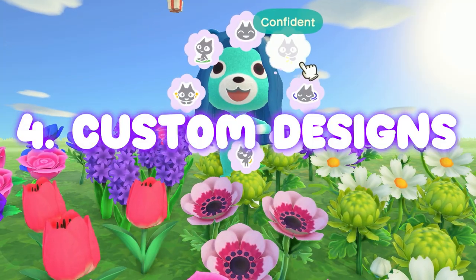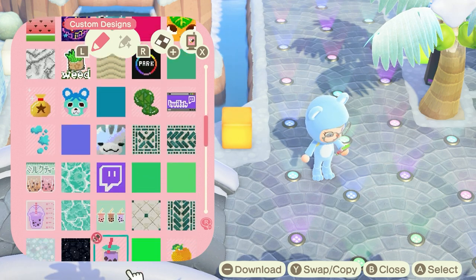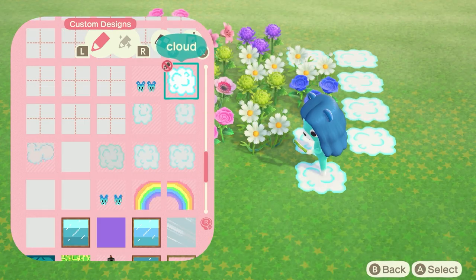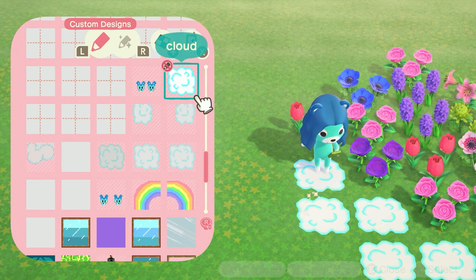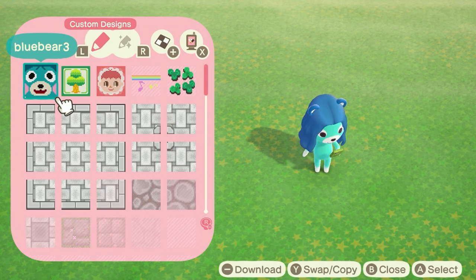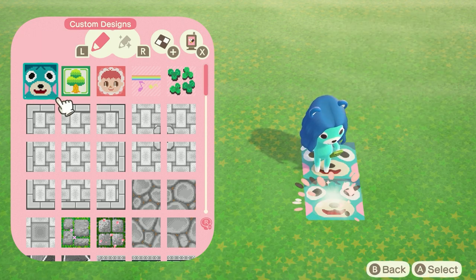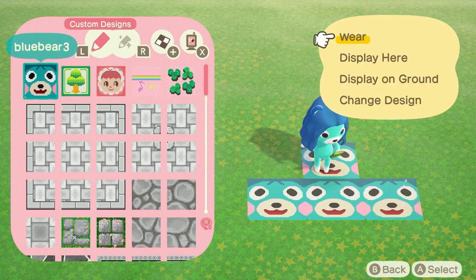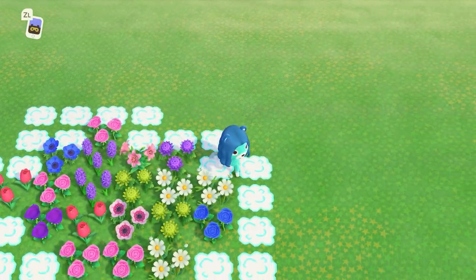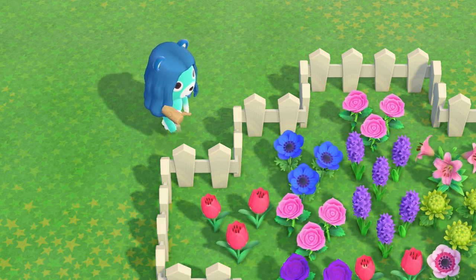Number four: custom designs. This is my personal favorite way to keep your flowers under control. Unlike pathing bundled with the Island Designer app which must be unlocked, everyone has access to custom designs when you first start your island. You can use any design you want, even the default ones, and surround your flower area with them. Open your Nook Phone, select custom designs, and select a design by pressing A. You'll get the option to display on ground, which puts one tile of your design on the ground. Flowers can't spawn on top of designs, so this is an easy and free way to create a barrier. Custom designs are great because you can still walk on top of them and access your flowers easily, unlike fencing and items.